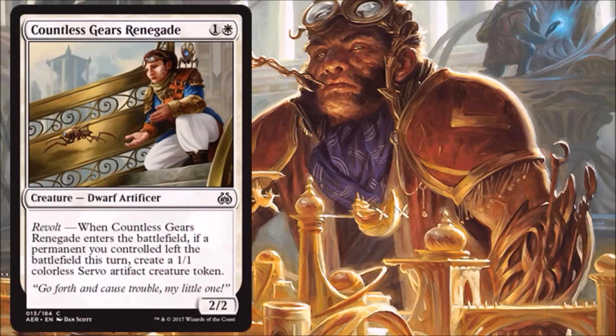Countless Gears Renegade — another really cool two drop. I like this card a lot. It's a common, so there'll be a lot of these going around in a draft. If you can get that Revolt to trigger, you've got yourself 3/3 power and toughness on the battlefield for two, and 1/1 of that is also an artifact, which many times will matter. Very, very strong in Limited. I would even fathom to say this could see some Standard play — the economy of a possible 3/3 with an artifact on the battlefield early on is strong.